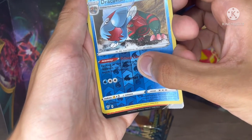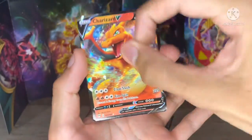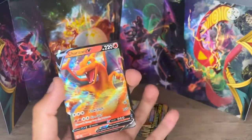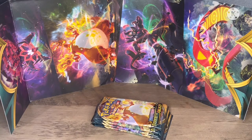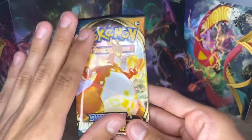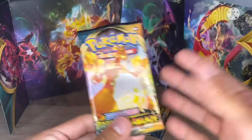Coming up next is — oh, okay, okay. Let's see what it is. Oh! Yes! We finally got a Charizard! Can't believe it, guys — we got that Charizard V card! But I still want to get the VMAX. I need to calm down because I accidentally screamed.